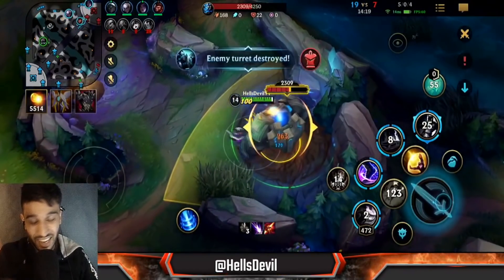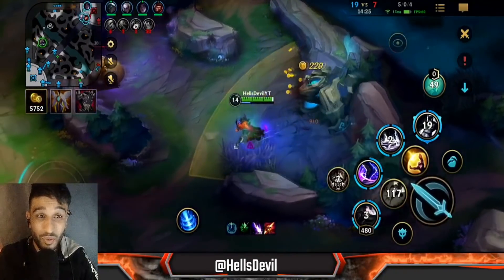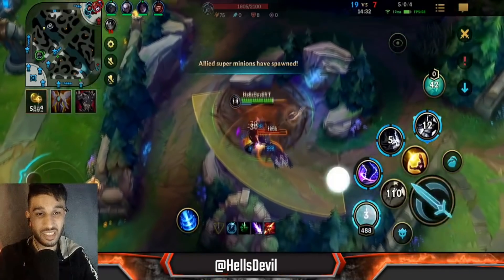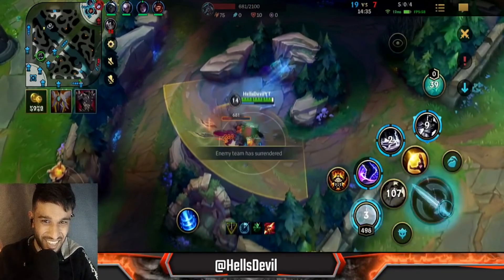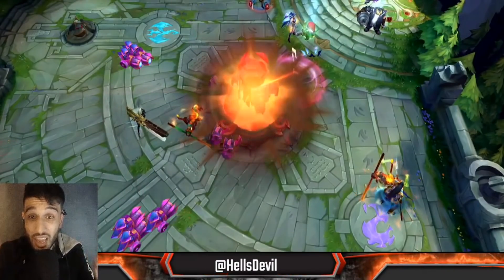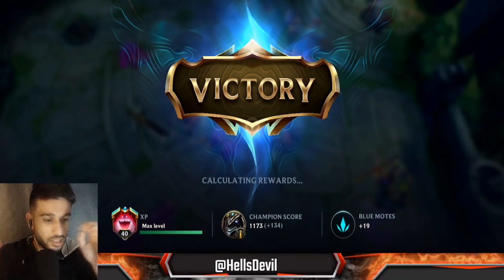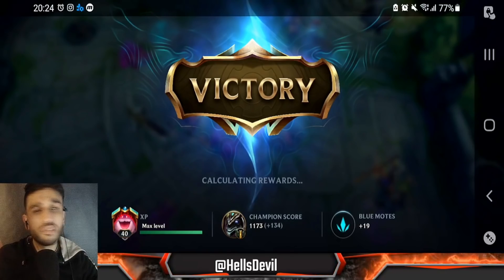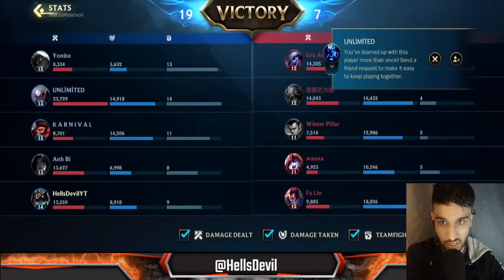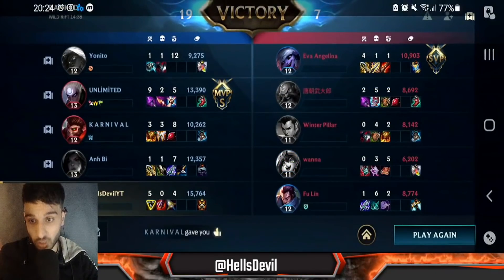Look at how disgusting this damage is. At 14 minutes and 20 seconds: 480 stacks... 484... 488... they surrendered and I got 496 — pretty much 500 stacks at 14 minutes and 30 seconds. This is the perfect Nasus game — this is what you should try to achieve every single game. I know it won't work every game and you'll get ganked sometimes, but you can still get a lot of stacks. I didn't even deal that much damage because I was still farming up; the enemies had zero chance to win the late game.